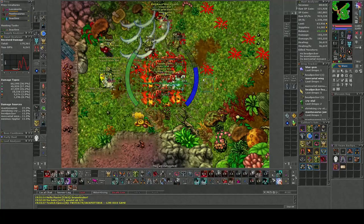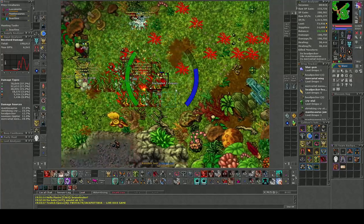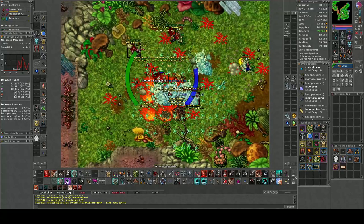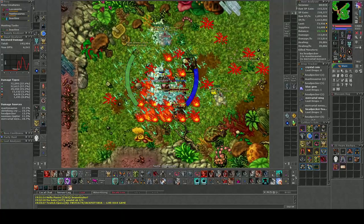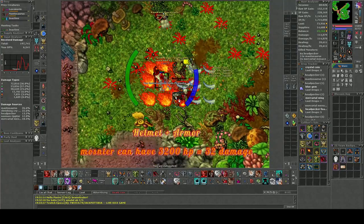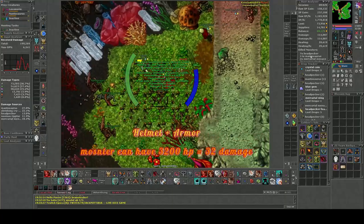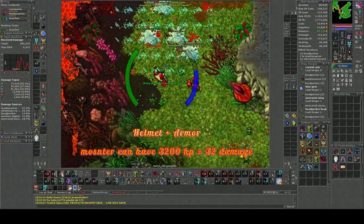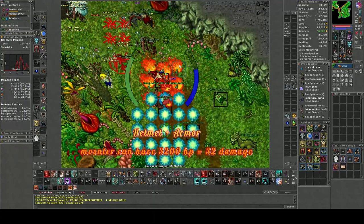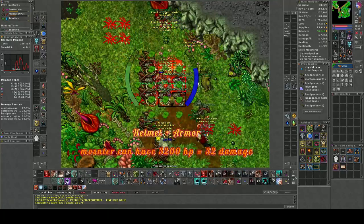One issue is that monsters can have quite high HP. But it's a nice additional damage alongside the extra protection. To sum it up: if you're using the helmet and armor, monsters need a maximum of 3200 HP for you to maximize your equipment. They can have more HP but it won't increase your reflection damage, and if they have less HP you will be dealing less damage.